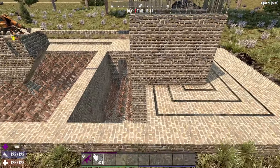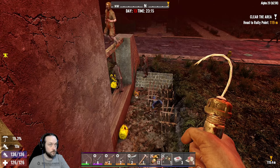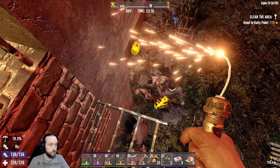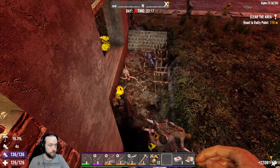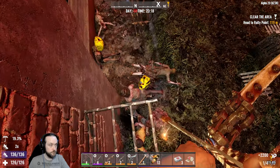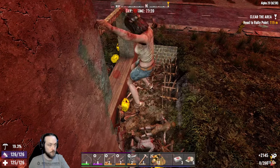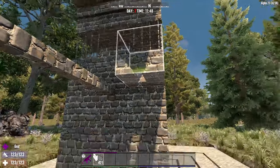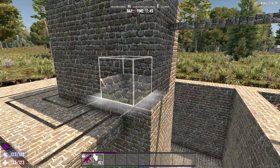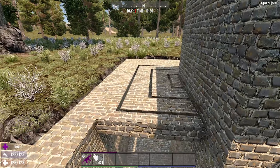I had this idea because when I was doing a stream recently, the zombies were attacking the base of my base and not following the path, so I had to go around the side of my base to kill them, which was kind of annoying. Essentially what happens is the zombies ignore all this area here and they are forced to go around the path where they get wrecked.